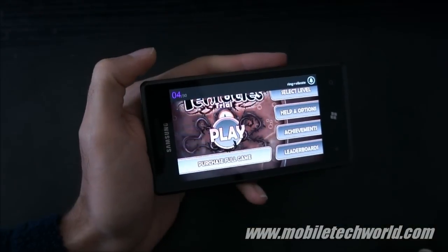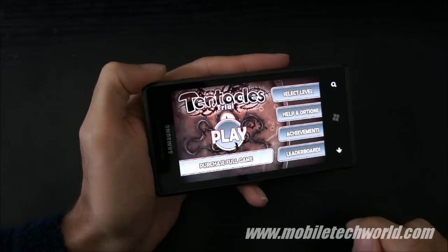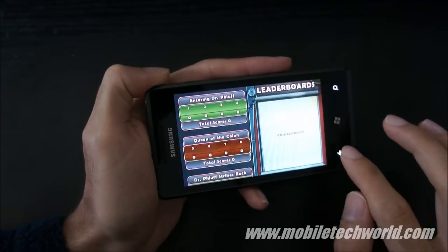So this is the menu. You can go into the options to enable or disable sound, music, and vibrations. You can select a level, check out the achievements and the leaderboards.